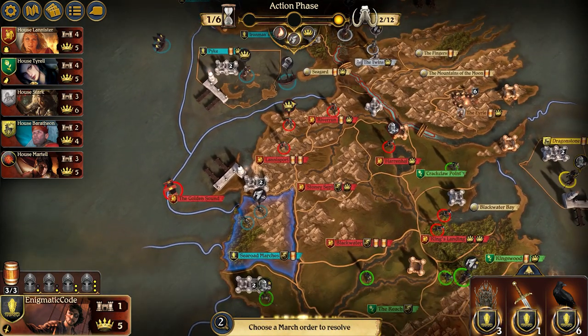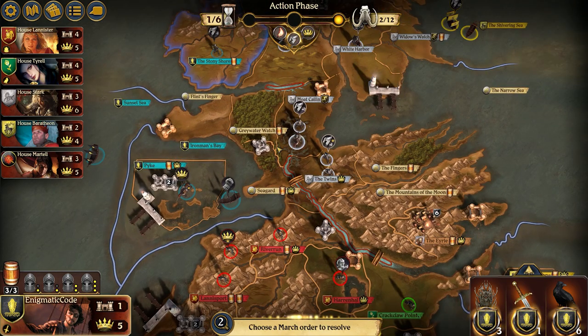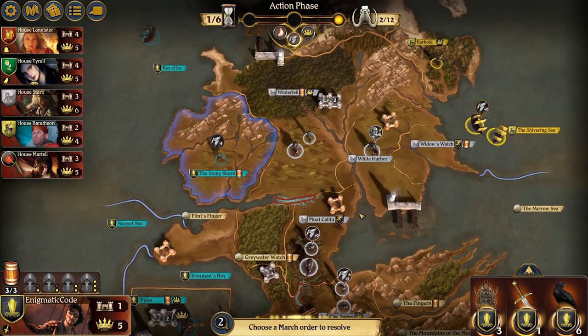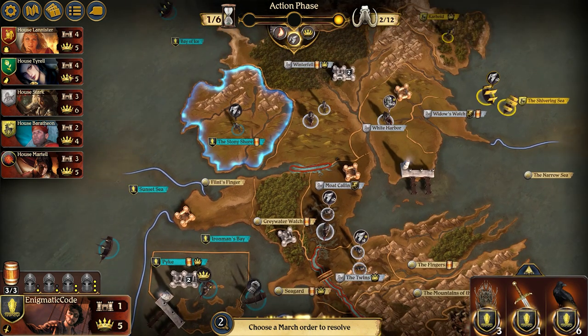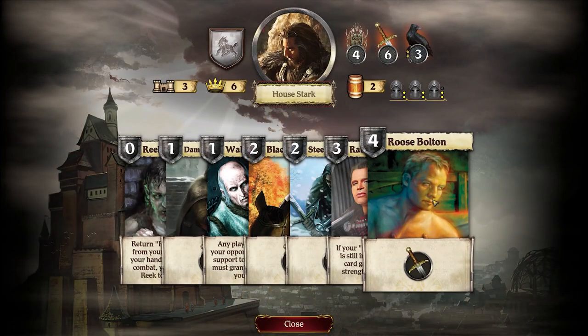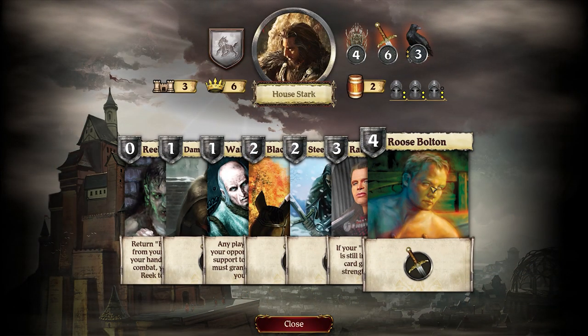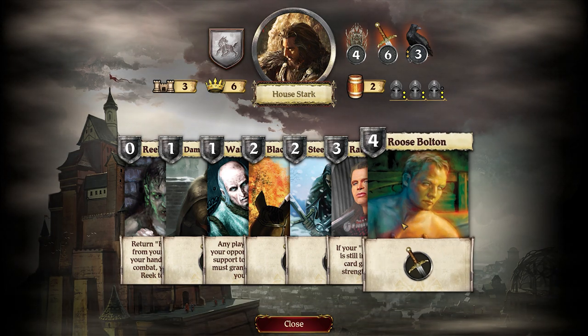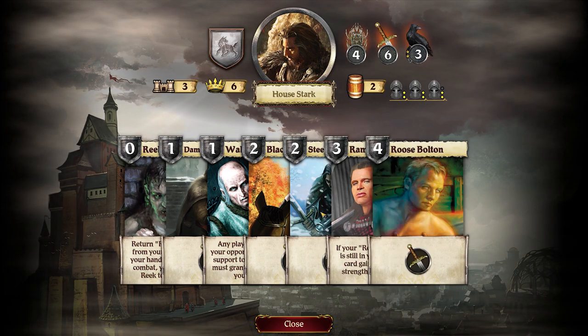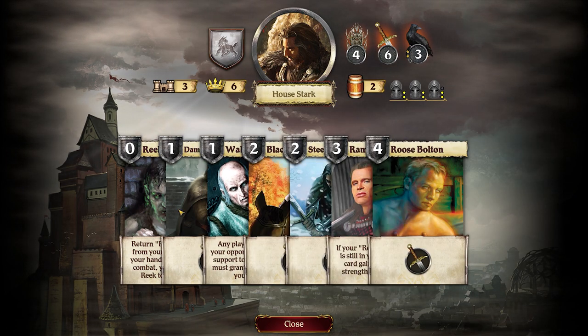It's up to me. I really want to give the Starks some opportunity to move — I don't want them attacking me over Greywater Watch or Seaguard, especially not with both of those. I don't know what's different — oh my gosh, that is the worst picture of Roos Bolton ever. Why does he not have clothes on? I don't like this art at all.